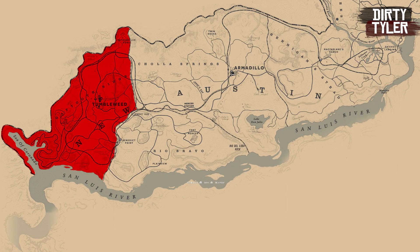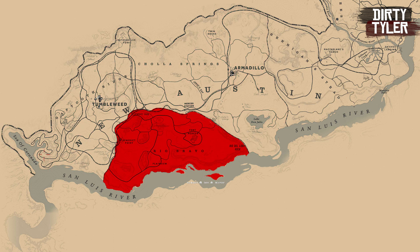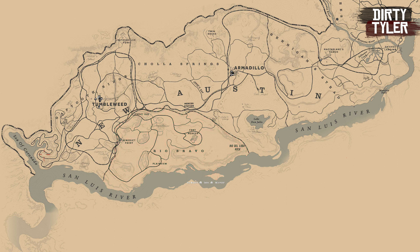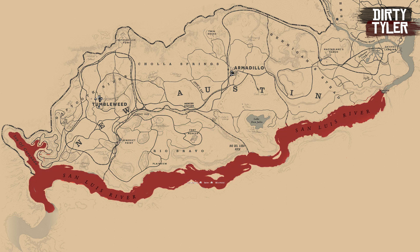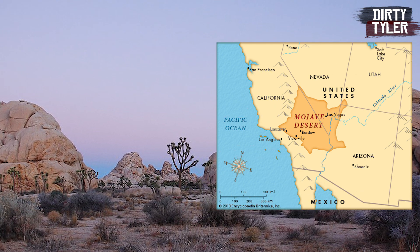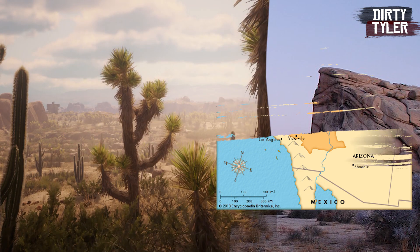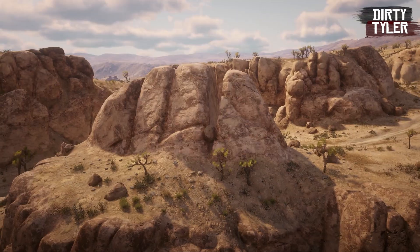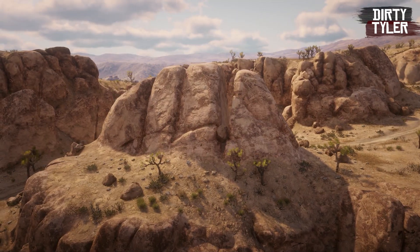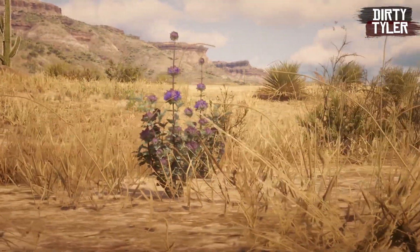Gaptoot Ridge is located in the furthest west region of New Austin. To the northeast you have Cholla Springs, and to the southeast you have Rio Bravo as its border. The San Luis River creates a border in the southern region, separating it from Nuevo Paraiso. Gaptoot Ridge is most likely based off the Mojave Desert, which occupies eastern California and Nevada, as well as small parts of Arizona and Utah. This is due to the strong presence of Joshua trees, as well as the rocky terrain you can see throughout the area. This is the only region in the game that you'll find the plant Desert Sage growing.